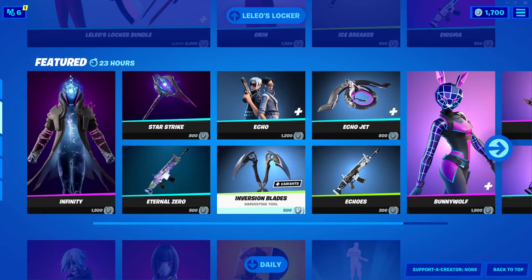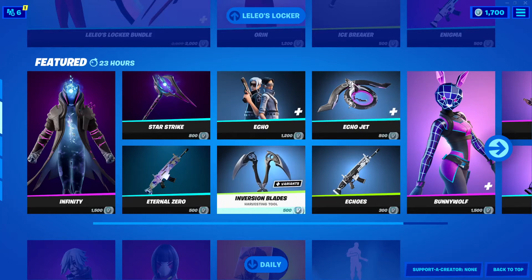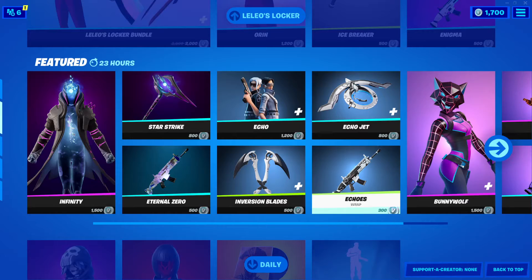There she is right there. The Echo Jet Glider is back — 800 V-Bucks. The Inversion Blades Harvesting Tool for 500 V-Bucks. The Echo's Wrap — 300 V-Bucks.